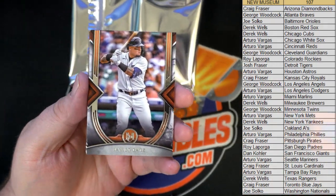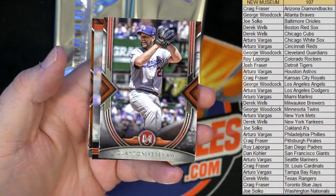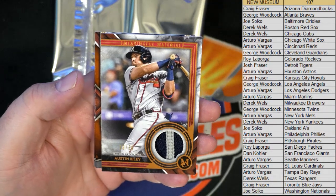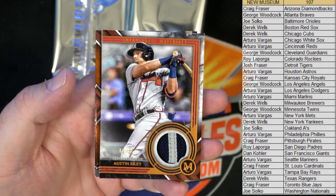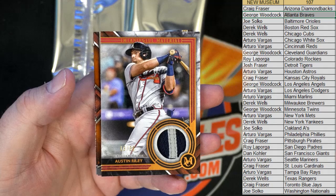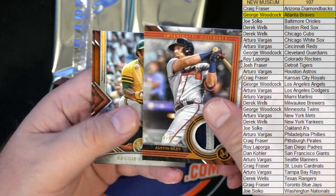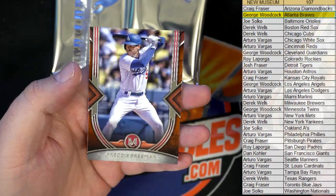Alright, we get a nice Baez! Kershaw alert! Austin Riley right there, 13 of 35 - and let's see who's got the Braves up there. There you go George, coming out to you George. Nice Reggie Jackson and Freeman!